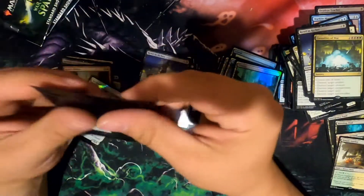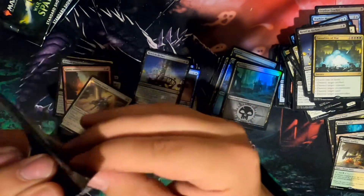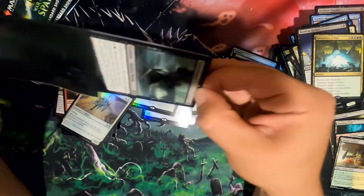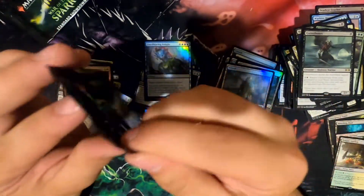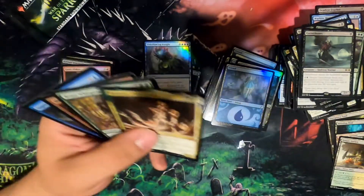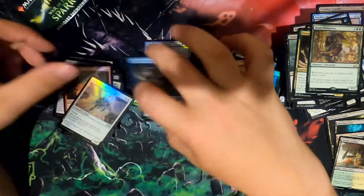All right, we've got four more. 70th pack. That one didn't open — I guess it helps if you're not holding it shut. Foil Overflowing Insight — gorgeous. Target player draws seven cards. Trostani Discordant. Beast Whisperer. Supreme Phantom — must be great.